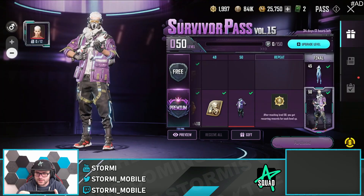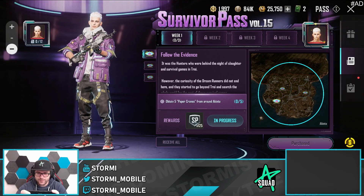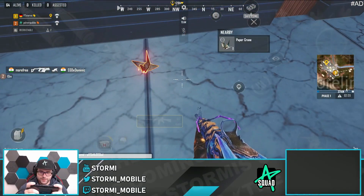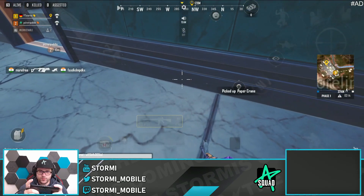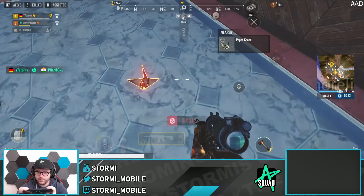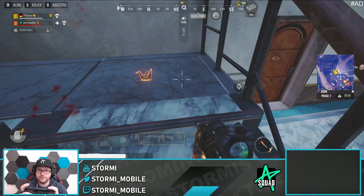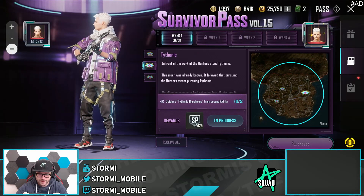Now let's look at the missions. The first mission of the week is called 'Follow the Evidence' and we need to obtain five paper grains from around Akinta. We drop down in Akinta and find the first one right at the shoreline at a building. The second is in the next building with the balcony, the third in the next building, the fourth on the stairs — nearly missed it — and the fifth in another building. That's all five!